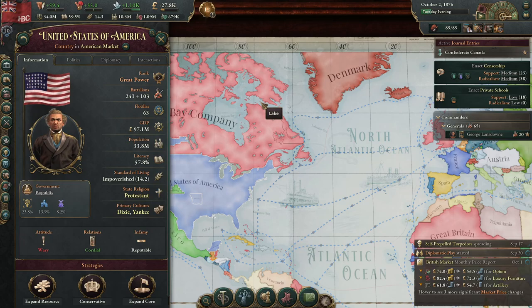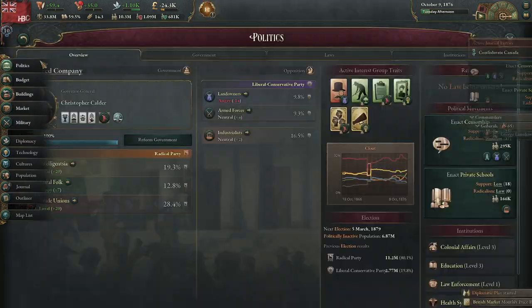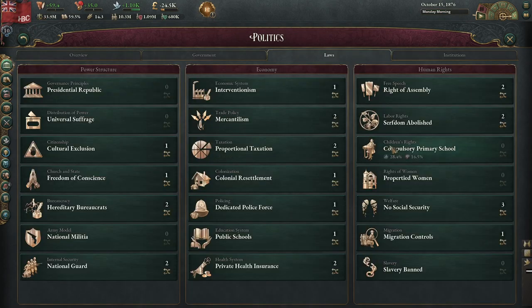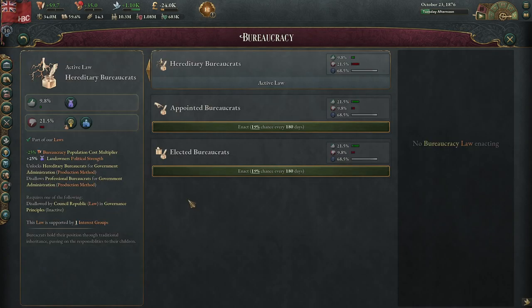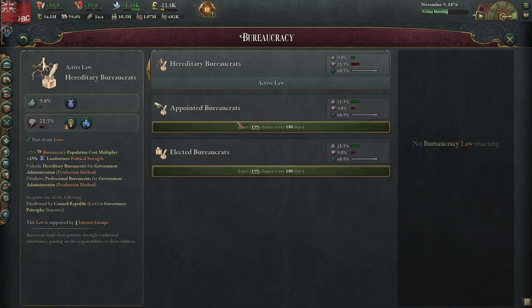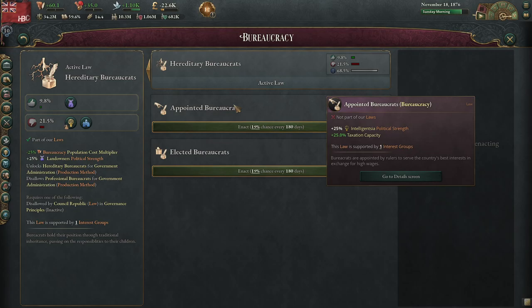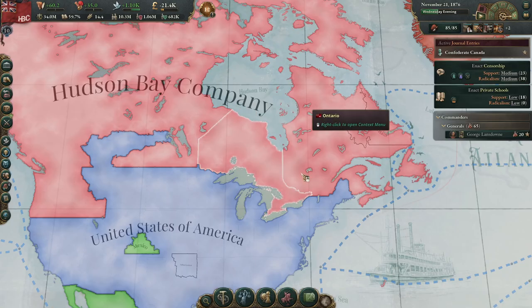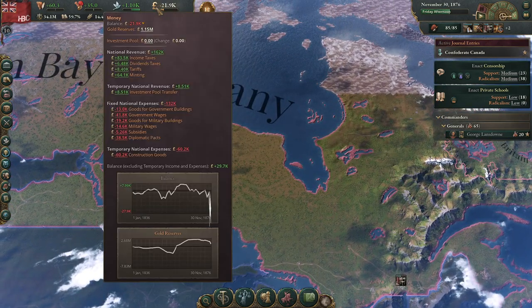Propertied women — okay, women can now own property. At some point we'll move them further down that list, but we'll let the anger over our change die down first. Let's move from Hereditary to — the Landowners would hate it, so we're not going to do that. Probably towards Appointed for now. Let's solve our economic issue first.